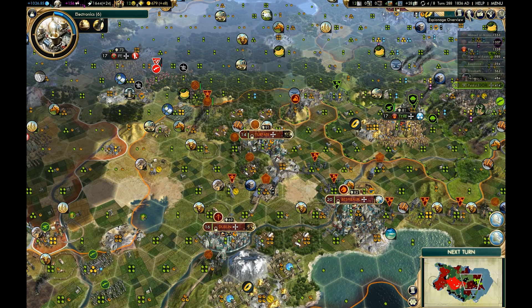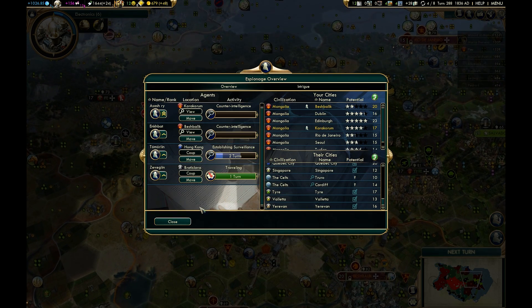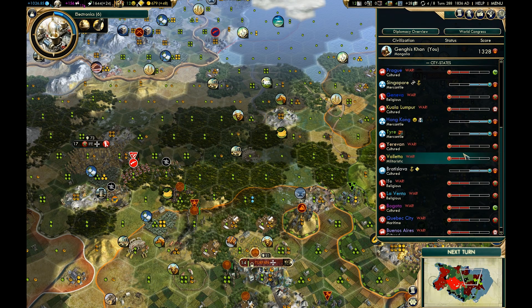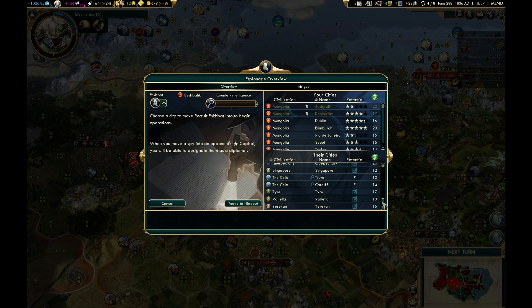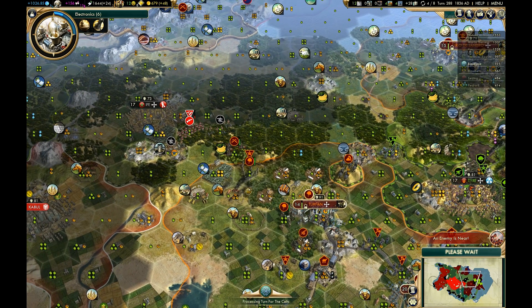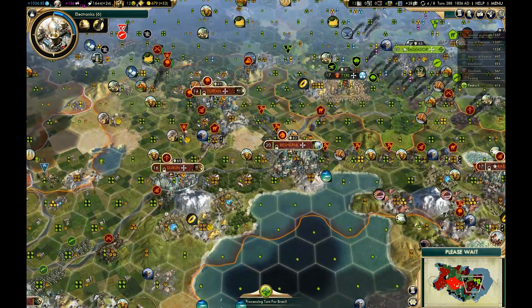I'm going to move this guy out of Beshbalik and go... where was this city? Singapore, Hong Kong, Tyre, and Bratislava — that's where I want my spies. I purposely made the choice to leave Tyre alone for a while because I got my influence really high up with them. So the good news is I have beaten back Austria. The bad news is my cavalry is probably going to take a beating here — he could even die.